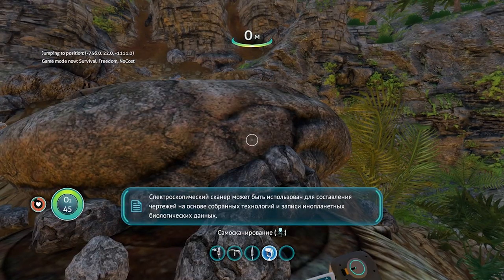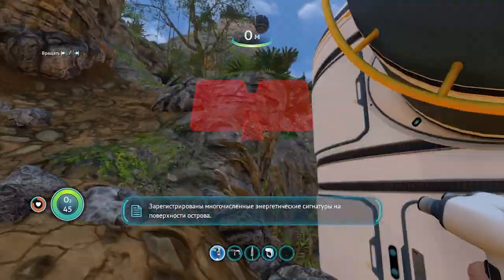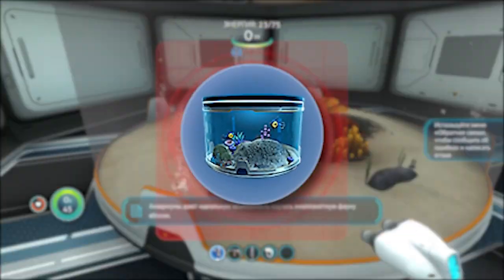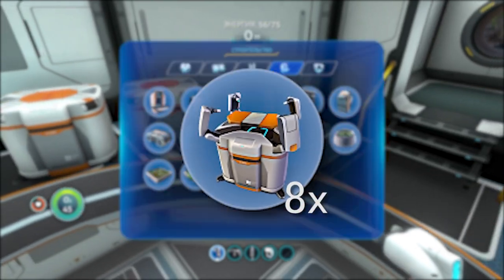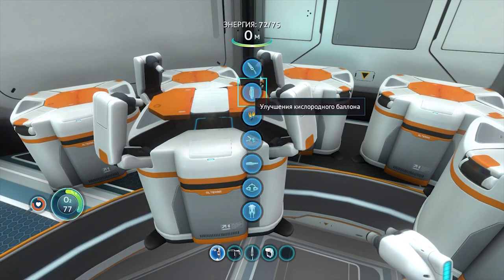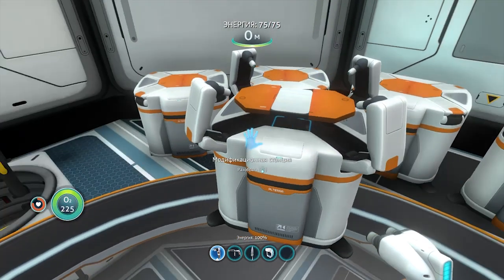Как только локация прогрузится, вооружаемся строителем. Для постройки личных хором нам понадобится: две комнаты, солнечная панель, один большой аквариум, лестница, люк в аквариум, изготовитель, шкаф и восемь модификационных станций. С помощью последних разрабатываем баллон сверхвысокой ёмкости и сверхскользкие ласты, чтобы рыбкам в ротик депо пасты.